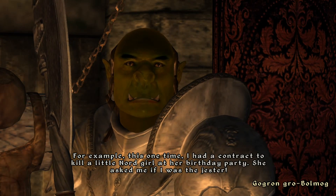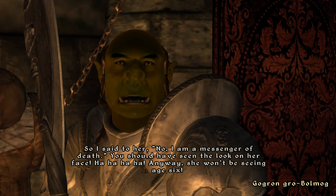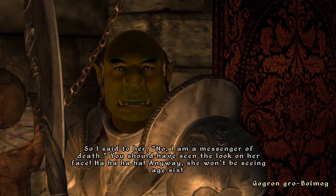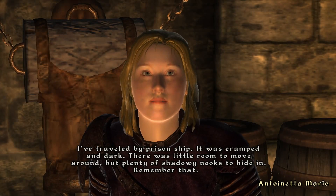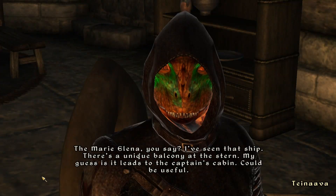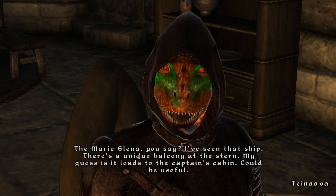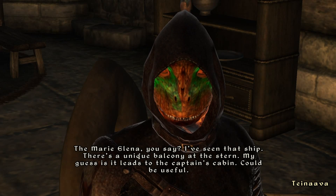And the great thing about killing a target up close and personal is you can talk to him before you do it — say something scary. For example, this one time I had a contract to kill a little Nord girl at her birthday party. She asked me if I was the jester, so I said to her: no, I am a messenger of death. You should have seen the look on her face. Anyway, she won't be seeing age six. Another member says they've traveled by prison ship — cramped and dark, with shadowy nooks to hide in. Remember that. They've also seen the Maria Elena and note there's a unique balcony at the stern that likely leads to the captain's cabin. Could be useful.